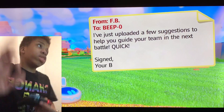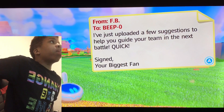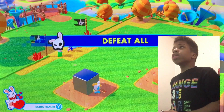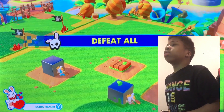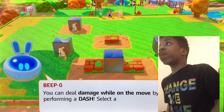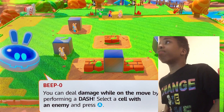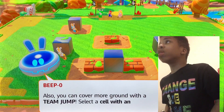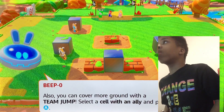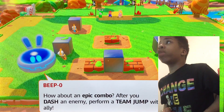Hold on. I just uploaded a few suggestions to help you guide your team in the next battle. Defeat all. You can deal damage while on the move by performing a dash — select a cell with an enemy and press A. Also, you can cover more ground with a team jump — select a cell with an ally and press A. How about an epic combo after you dash an enemy? Perform a team jump with an ally.